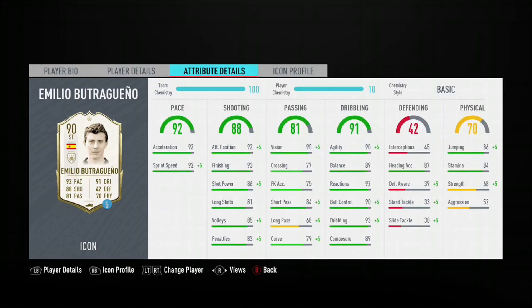Got Butragueño — probably not one I would've used a few years ago, just because he is very short and has no skills. He has 3-star skills, but this year he definitely looks like he could suit the meta. He's got great pace, great finishing, as well as the very important 5-star weak foot. And 3-star skills isn't even that bad this year, because they made more skills accessible through the 3-star skills. He just looks like an excellent card this year.